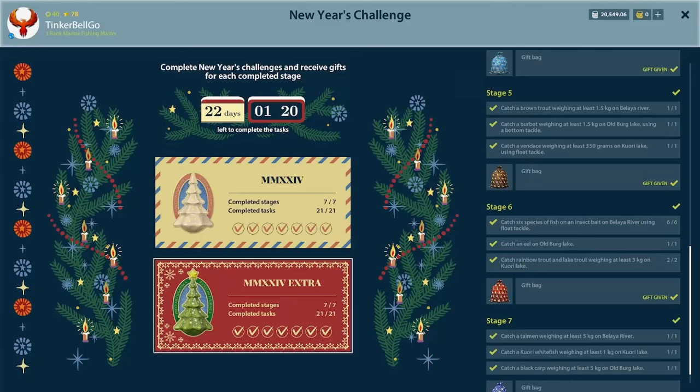Hello everyone, today we'll go through stage 6, but as you can see we've also passed stage 7. All the challenges are done and hopefully we get a limited venga from one of the gifts.